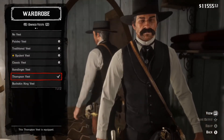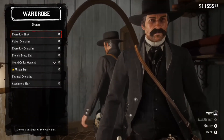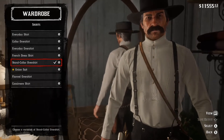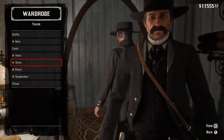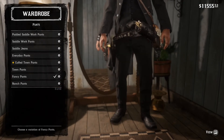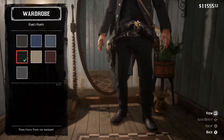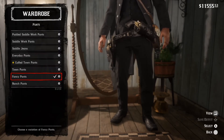For vests, you want to go with the Thompson vest. For shirts, his collar is popped up, so the obvious choice is the stand collar overshirts. For pants, you want to go with the fancy pants in black. I'm not sure if you get this automatically or as a variant, but I apologise.